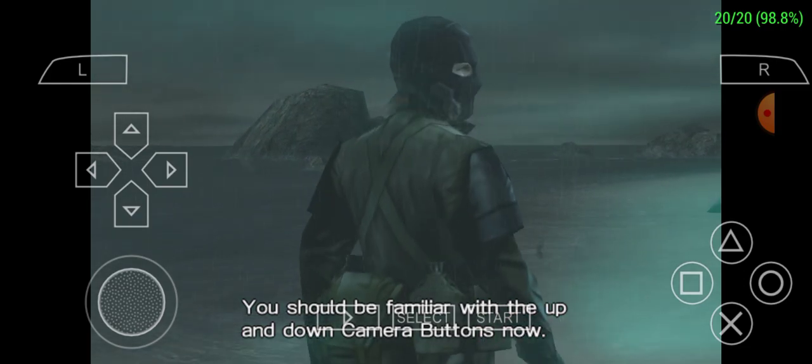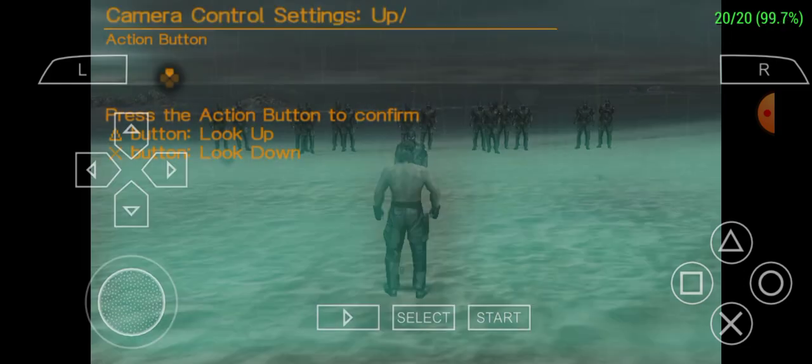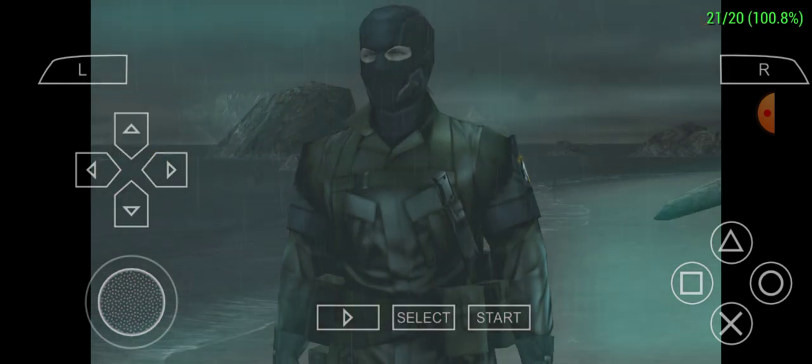You should be familiar with the up and down camera buttons now. Press the action button if you're ready to move on.